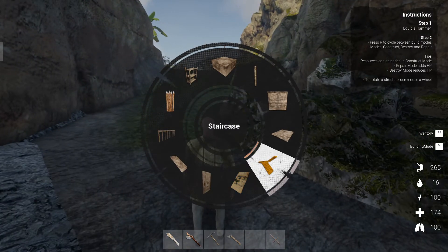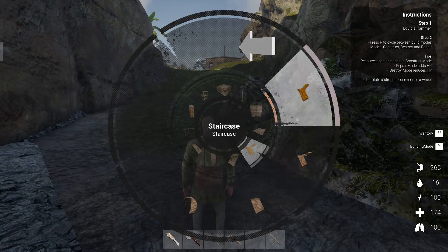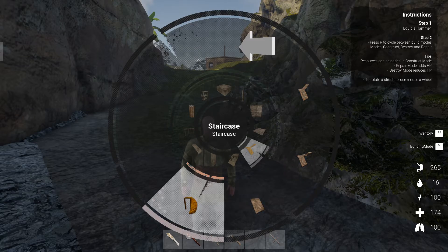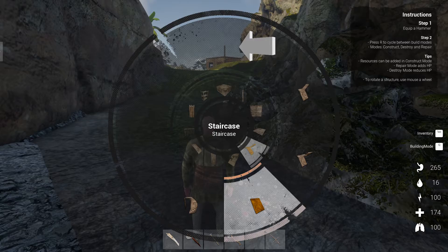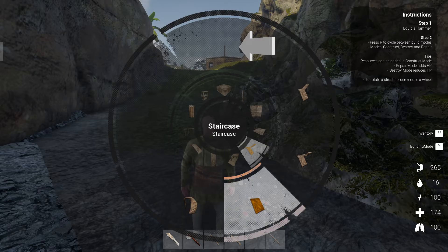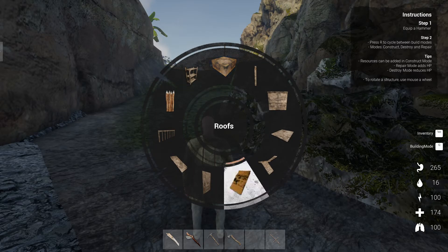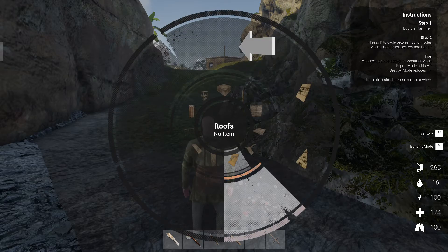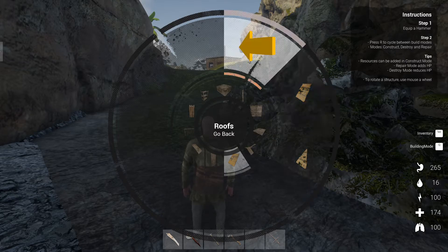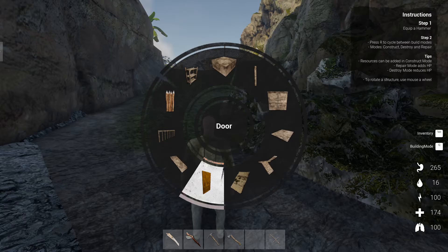Like staircases — there are several options. You have a straight staircase, you have a rounded staircase. I haven't checked how it works. For the roof, I can see not much changed but it's still quite cool to have those kinds of options. You also have doors and ramps.